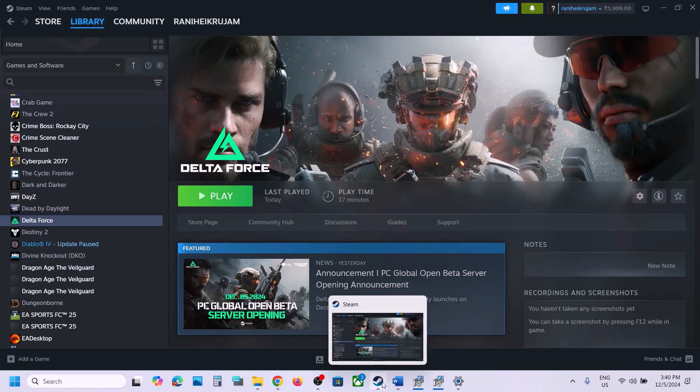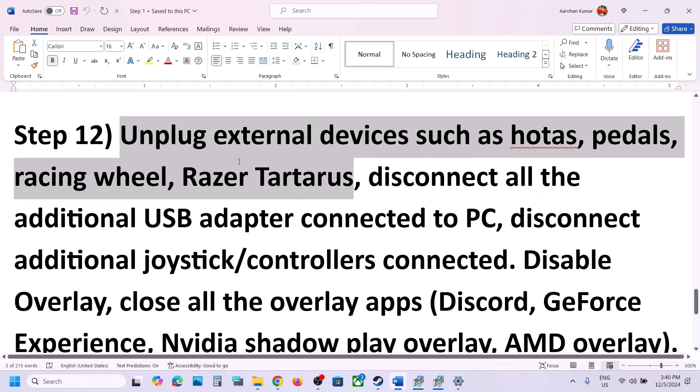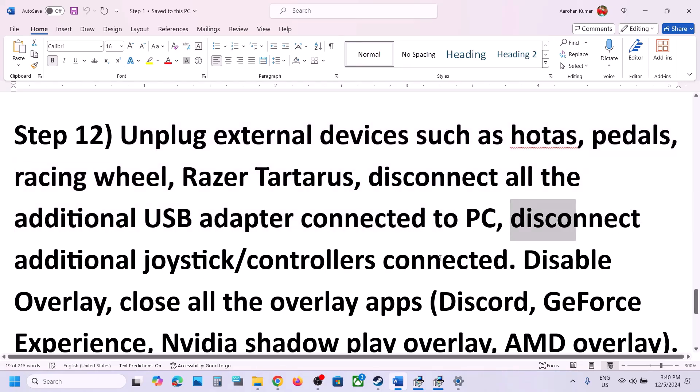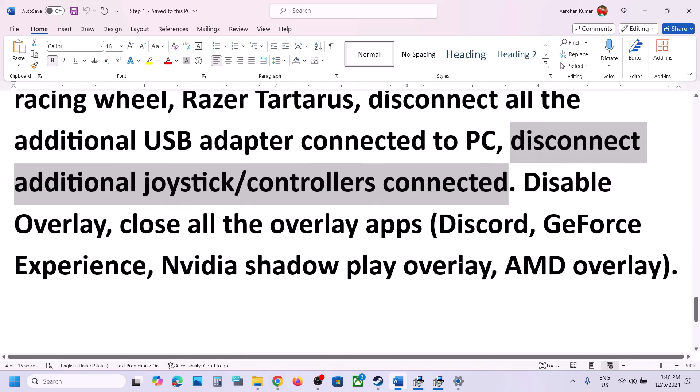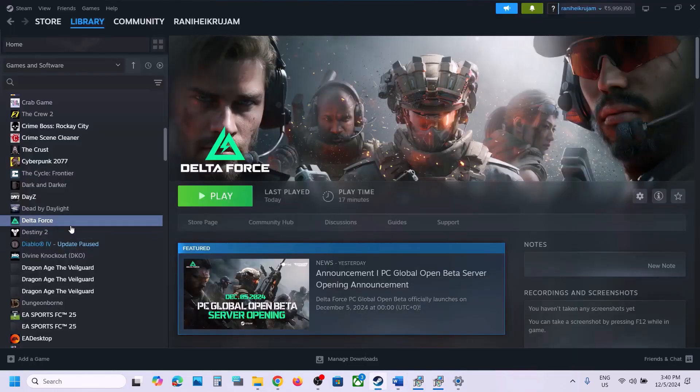The next step is to unplug all external devices. If you have HOTAS pedals, wheels, USB adapters, additional controllers, or joysticks connected, disconnect them all.